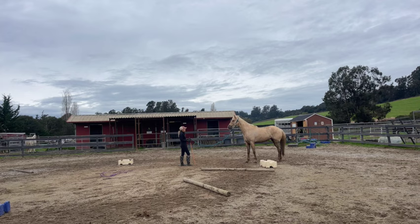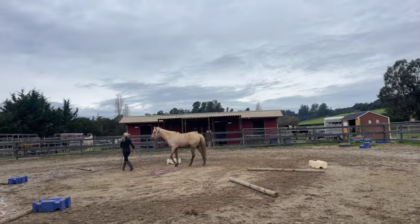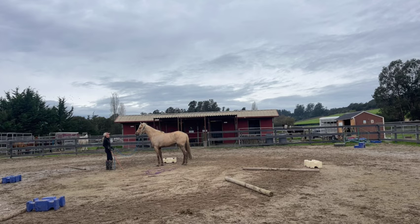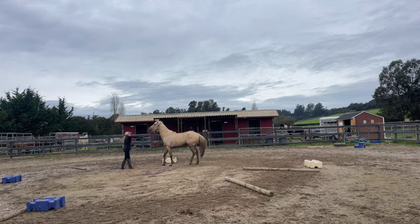She has her space and I have mine — I don't want her in my space at all. She's got to learn respect. If they can't get close to you, they can't hurt you — that's why we want them out of our space. I don't want her just coming up into my space; that's not friendly, that's her taking over. Back — nothing happening — back. I'm hitting the rope and that's not working, so I'm going to hit her in the chest.